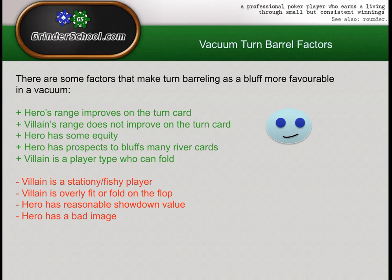Hero has a bad image — if your image is really bad, people will start playing unbalanced against you. They'll start underfolding their range, and that means you need to start under-bluffing. Whenever someone's overcalling their range on the turn, you need to adjust by value betting more of your range than is balanced.